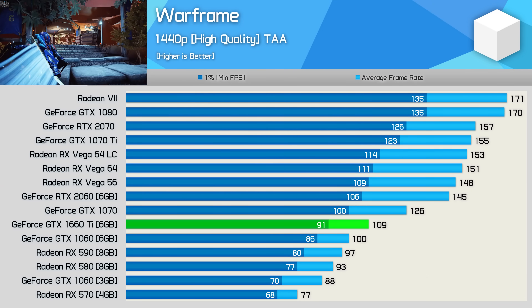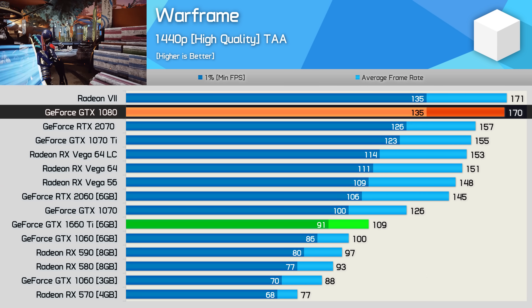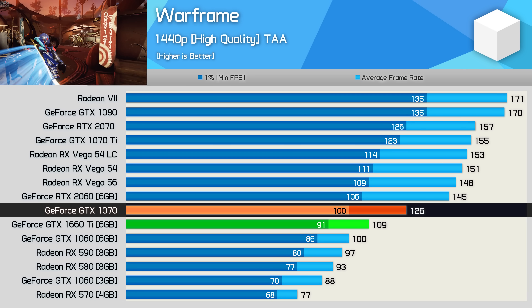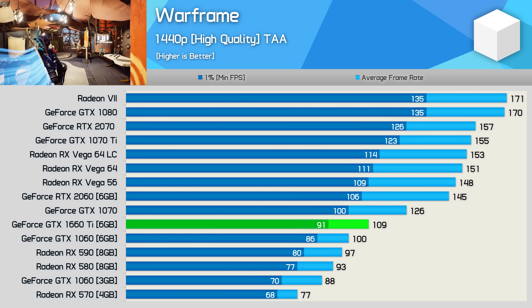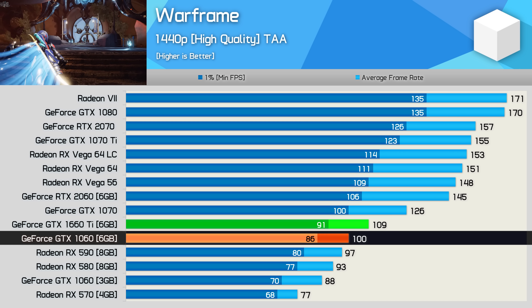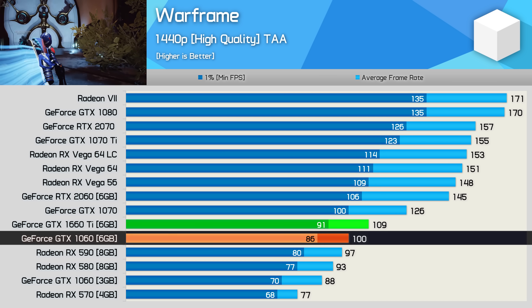Last up, we've already seen how Warframe runs better with Pascal-based GPUs. For example, the GTX 1080 is 8% faster than the RTX 2070. Here the GTX 1070 was 16% faster than the 1660 Ti, and the new budget Turing offering was just 9% faster than the GTX 1060 6GB. So a fairly disappointing result to end on there, and equally disappointing for any Warframe fans.